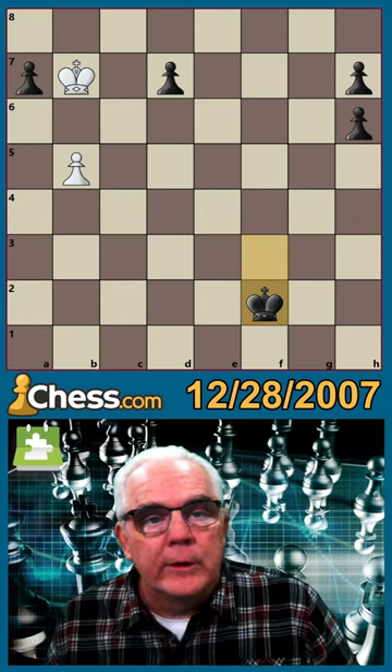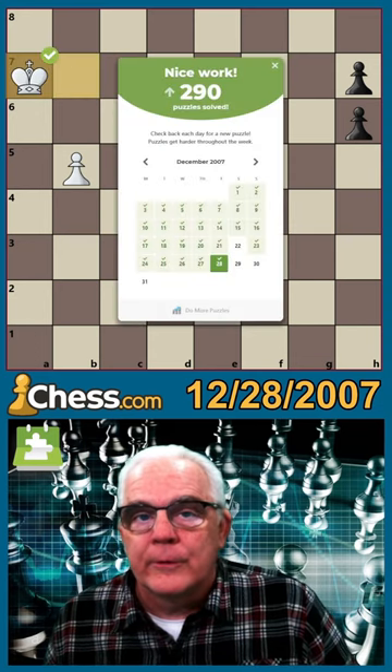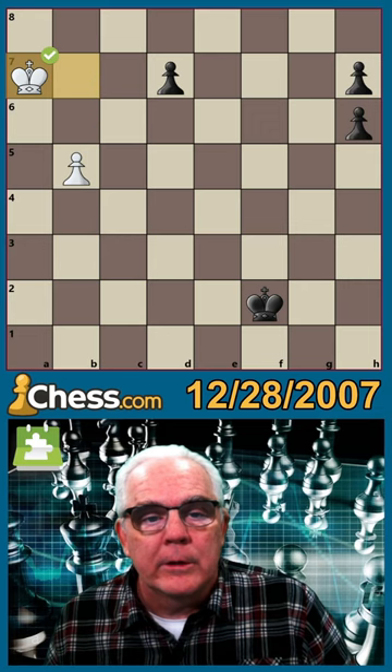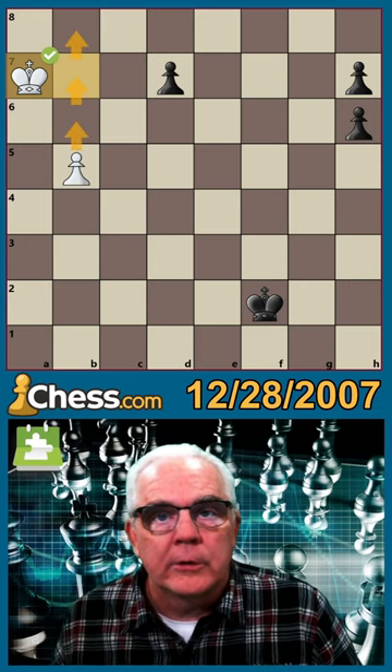Then we remove the only pawn that can stop ours. And that's all it takes — we are going to be able to promote long before any of his pawns can cross the board.